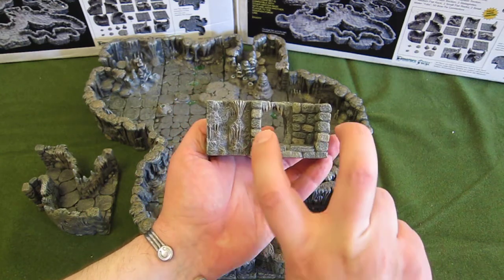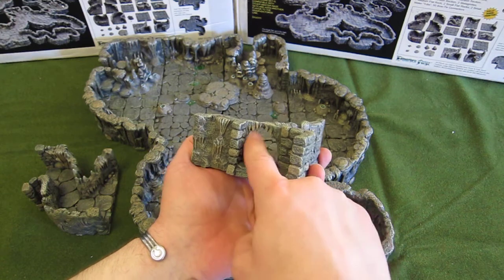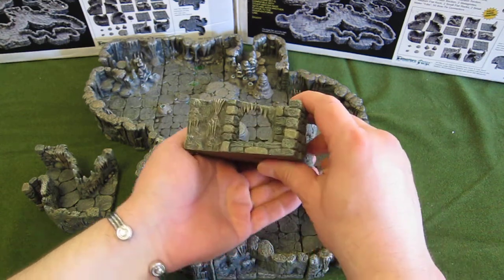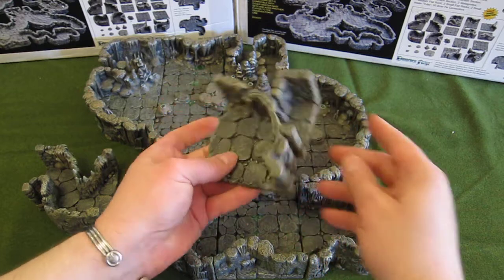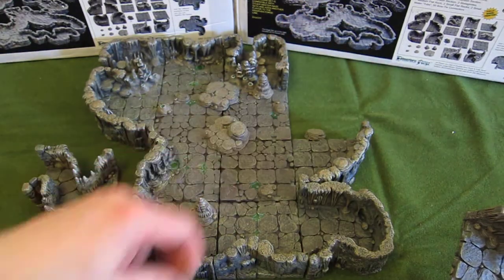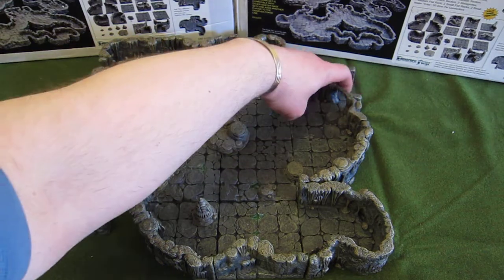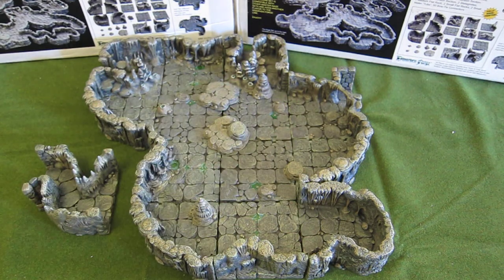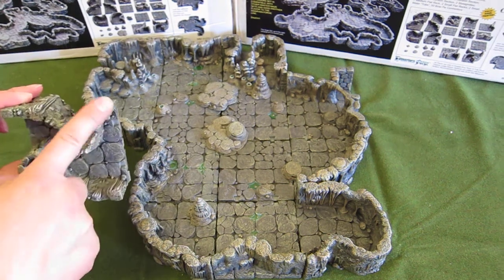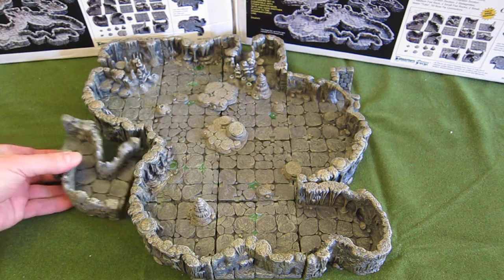If you imagine walking down a corridor, you can see that the regular stonework finishes and you've got a really nice archway — literally a hole you can walk through. I'm putting my hand behind it so you can see it's a solid piece. You can walk through there into a cavern. So I'll place this in so you get the idea — a dungeon complex going this way and your players wandering into the cavern.